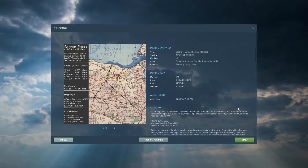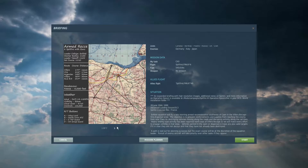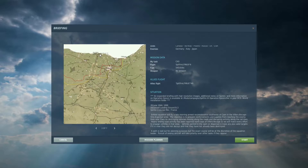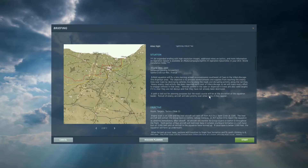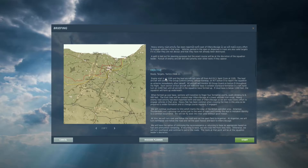Here we go, mission number seven of the Epsom campaign. We have today an armed recce slash intercept. Looking at the flight plan on the map, it looks like we head south to basically a patrol area south of Caen. Exact courses are at the discretion of the squadron. Take off at 11 in the morning, forming up at the usual altitude, then heading south climbing to 6,000 feet across the lines.